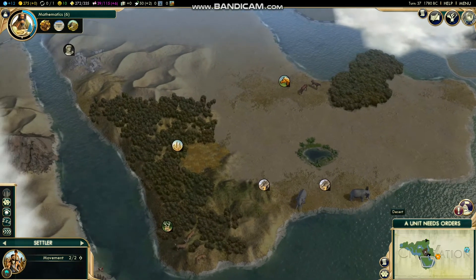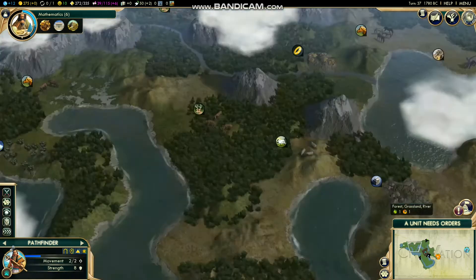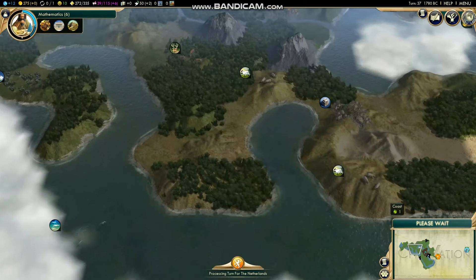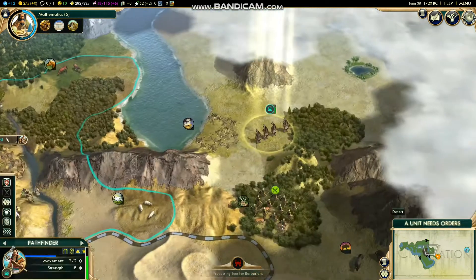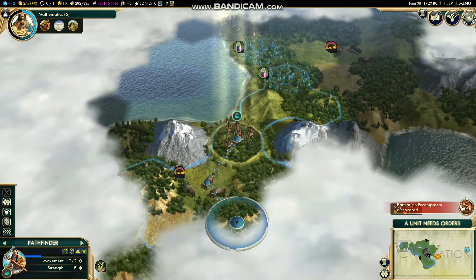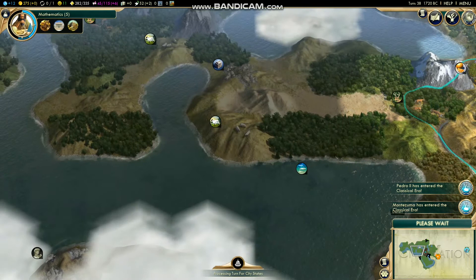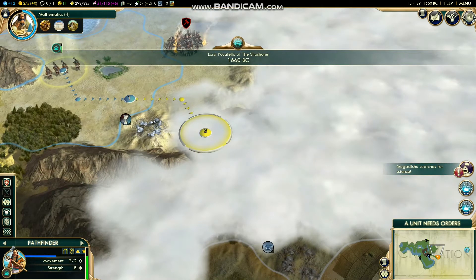If William of Orange decides he wants to attack us, it'd be good to get the desert tiles down below as well, but it's probably okay either way. I've got another settler in five turns. I'm just scouting a little bit to see if there's a better spot — oh, a natural wonder! That's cool. I could try to put a city there but it's pretty far away.